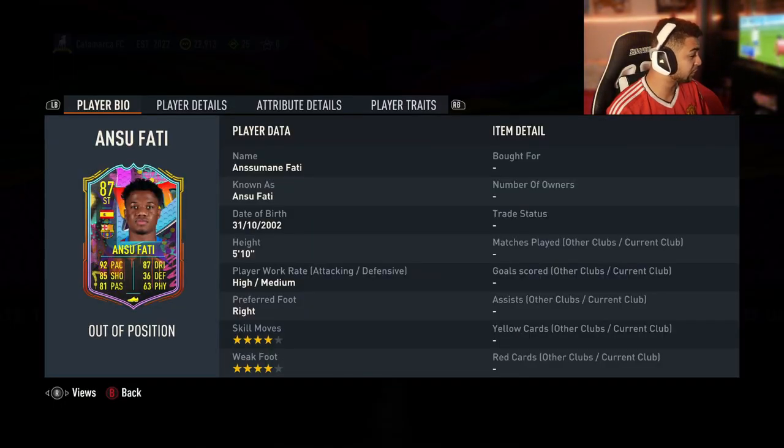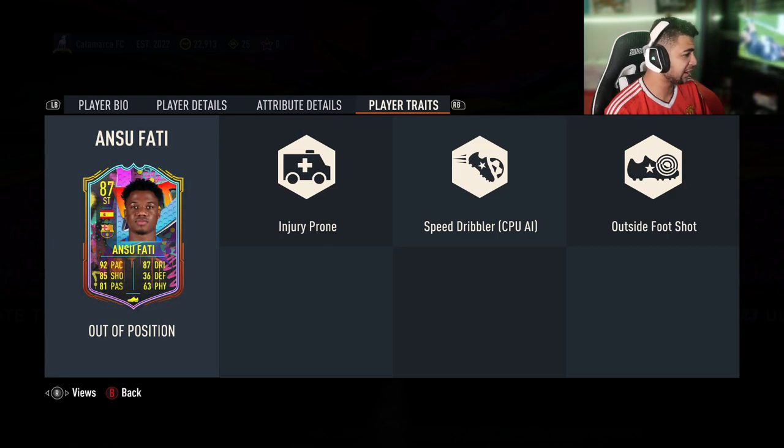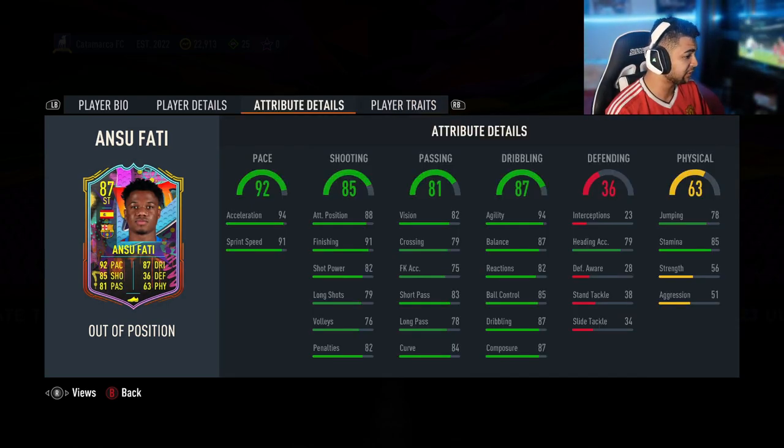Fati was born in 2002, which makes him 20 — younger than me, by the way. Four-star, four-star, high-medium work rates, striker center forward. He looks really, really good. He's an explosive player, as you can tell by the balance and agility. As an SBC card right now, he looks really, really good. One of his traits is speed dribbler and outside foot shot. He's got the long shot trait and outside foot shot in combination, which is great. He's got really good finishing, really good composure, and decent passing.